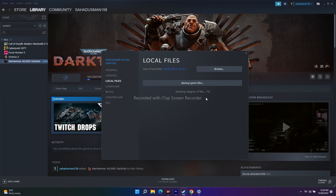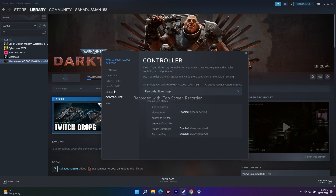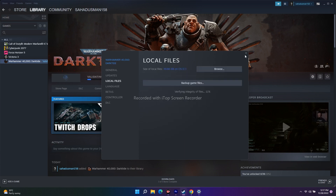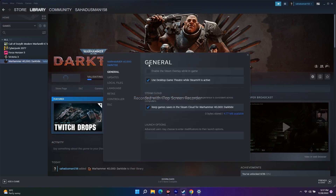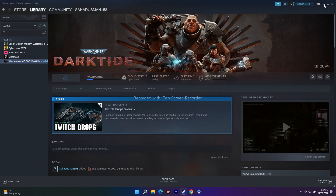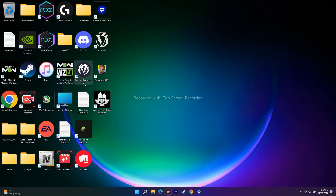Next, disable the Steam overlay. Right-click the game in Steam, go to Properties, and under General you'll see 'Enable the Steam Overlay'. Make sure this is disabled — if it's unchecked or grayed out, that means it is already disabled. If it is enabled in your case, make sure to disable it.